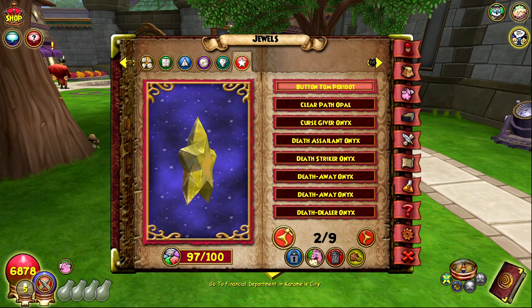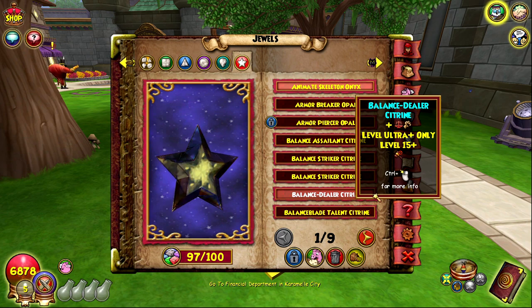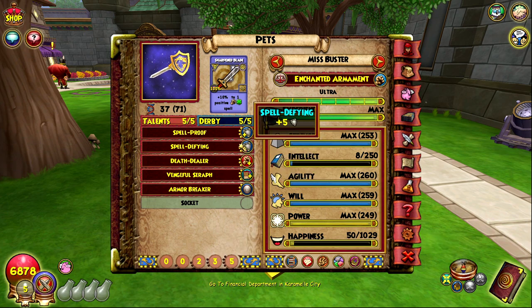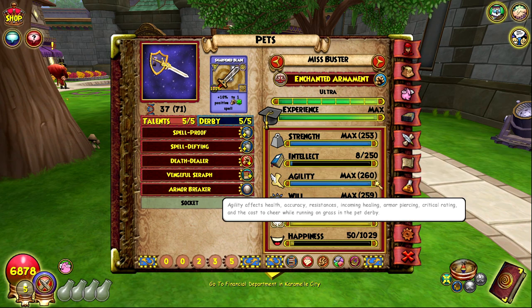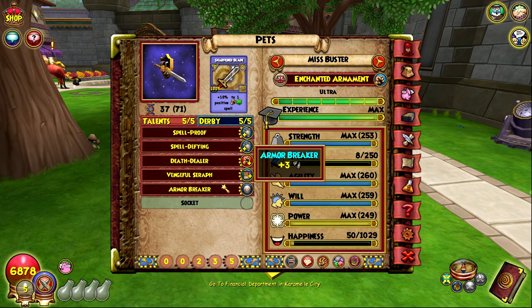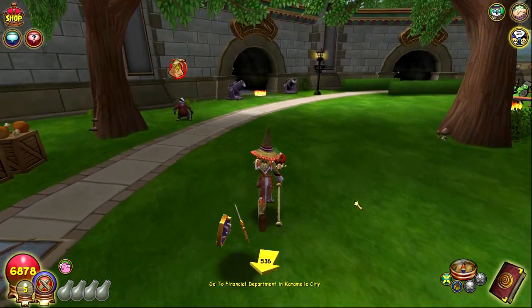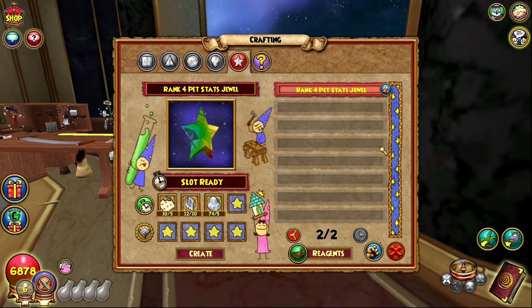I've trained so many pets to mega and only gotten one Mighty jewel. I have tons of other ultra selfish jewels that just aren't useful. The only real useful ones are the 65 Agility, 65 Strength (that's Mighty), and the 65 Will. The 65 Power doesn't give enough for max pet stats, and Intellect is just trash. Combining two split stats doesn't give the same result as a straight 65 of one stat.